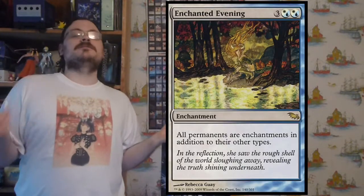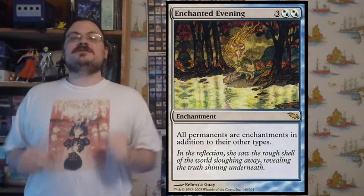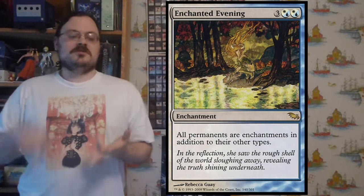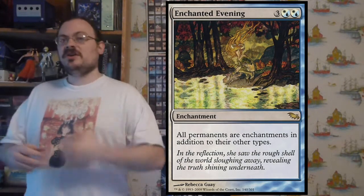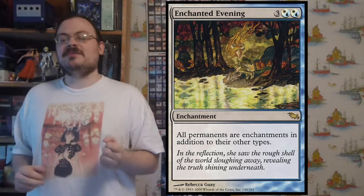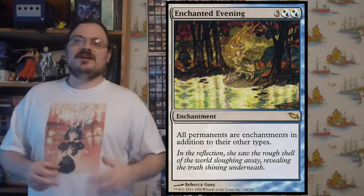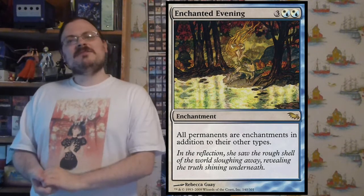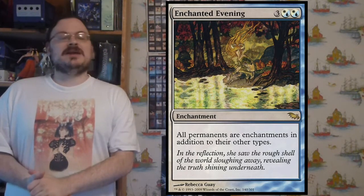Enchanted Evening: all permanents in play are enchantments in addition to their other card types. That means your lands, creatures, artifacts, and planeswalkers all become enchantments too. Enchantment destruction and enchantment control now targets everything. It's very good in an enchantment deck where you're manipulating them — everything becomes an enchantment.